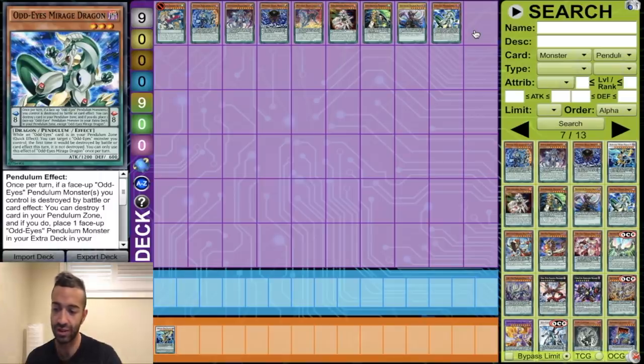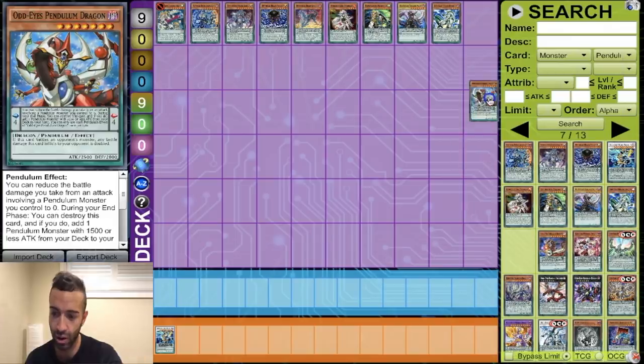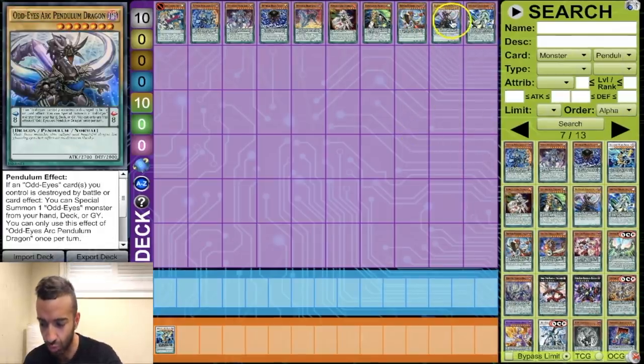The OG Odd Eyes Pendulum Dragon — we're putting this in because I love this card. Odd Eyes Arc Pendulum is better in every way, but Odd Eyes Pendulum is an OG — it's too fun not to use. We're definitely using that, and with this art — definitely not the other art. Next, Odd Eyes Persona Dragon — in my opinion the best Odd Eyes by a landslide. This card is nuts, it's a one-card negate. Why would you not want to play it?